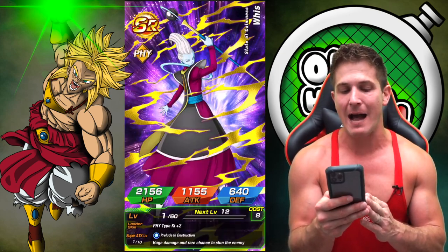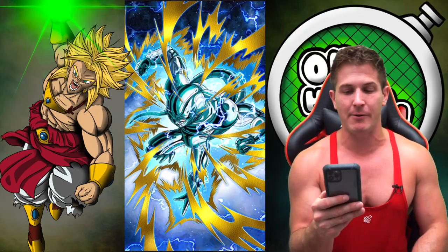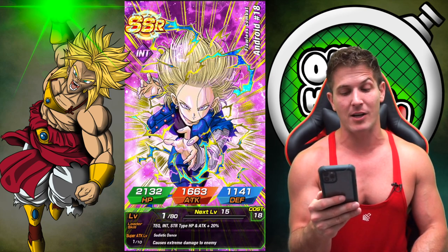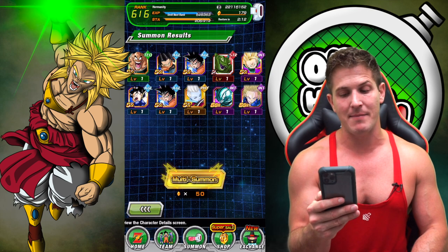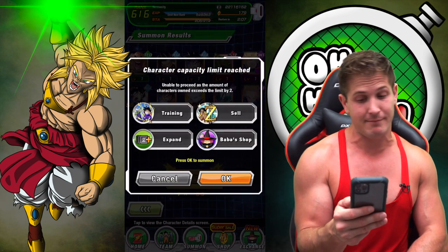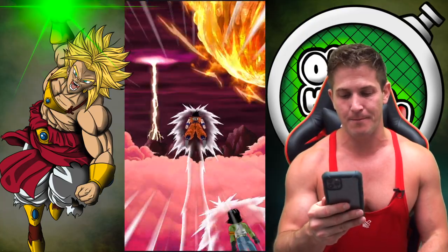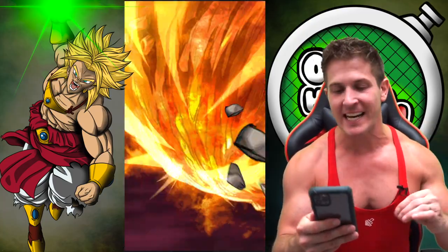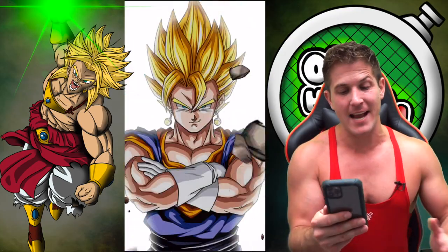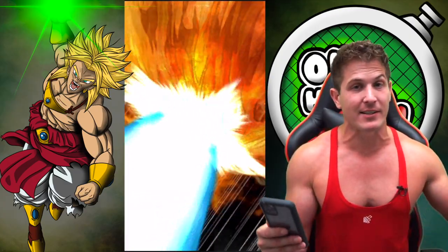Let's go - Nappa, where are you at? Metal Cooler, we don't need him, but whatever - Baba points. I thought that was the GSSR - I was off by one. Granted, I already have her maxed out. That's EZA18 - not to be confused with EZA18. I know, I know, guys. Where's my boy? Where is Xeno?